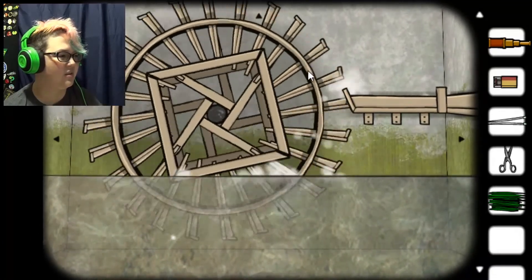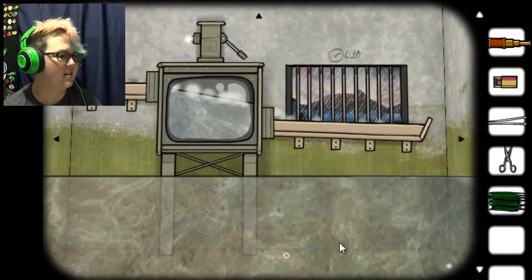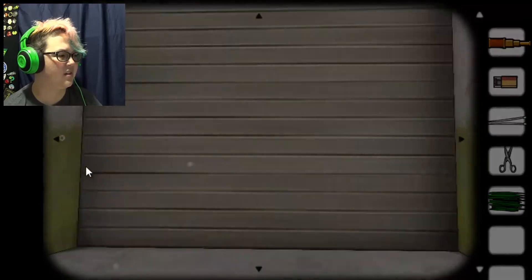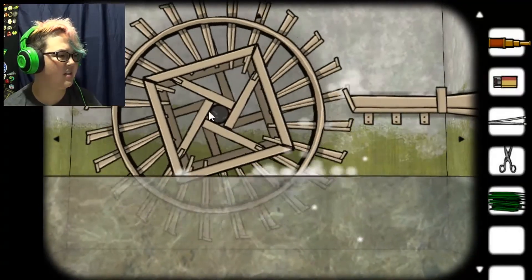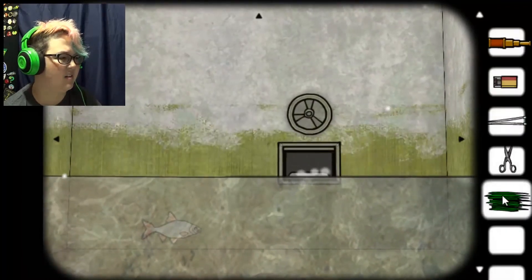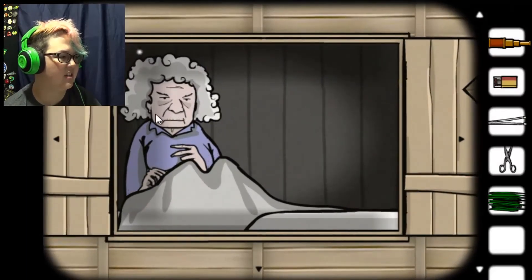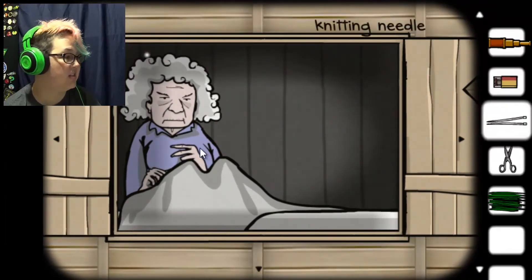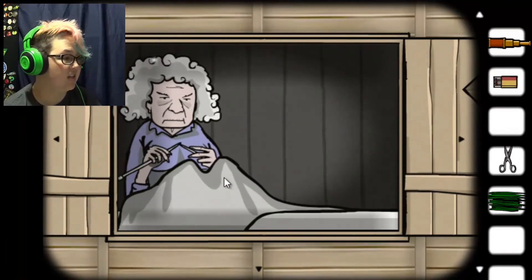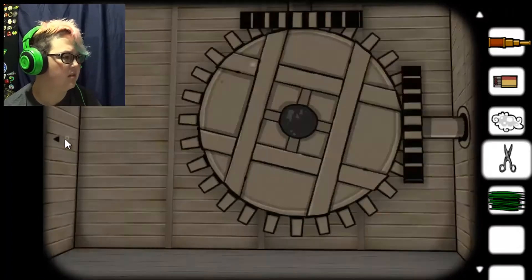She doesn't want any grass. Do you want to knit? Oh, she does want to knit. She's got nothing to knit with. I cut her hair. Okay, we're gonna make grandma hair yarn. That makes sense. Yep. Making some yarn — grandma hair yarn. That's weird.